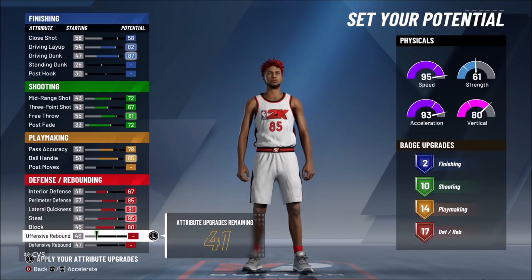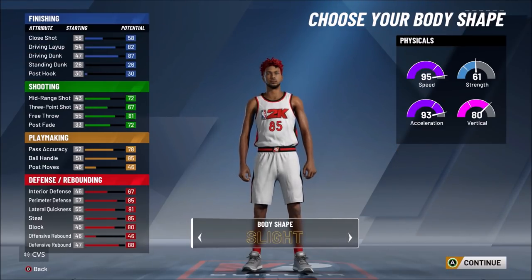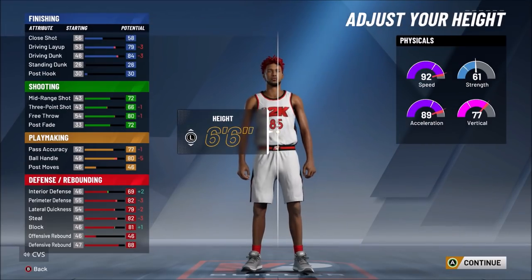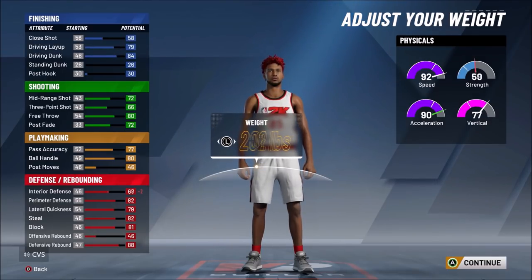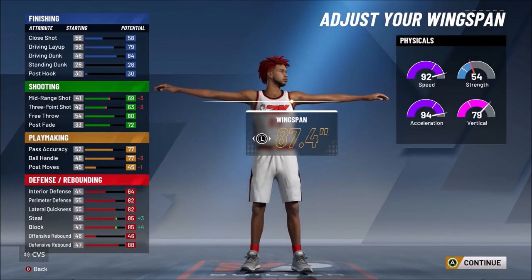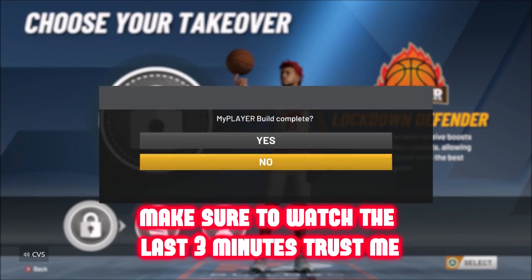Max everything on defense basically, except for offensive rebound. And here's the badge breakdown: two finishing badges, 10 shooting, 14 playmaking, 20 defense. Body shape — you can go with whatever you want, I went slight, that's personal preference, it does not matter. Then height goes 6'6" — 6'7" is too tall, you won't be able to speed boost and you won't be that fast. Weight — you want to go minimum weight. If you go up one, it lowers your acceleration, so you may as well go minimum. And then max wingspan — maximum wingspan with lockdown takeover.